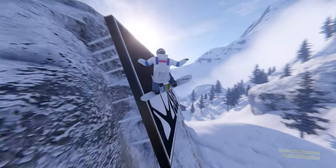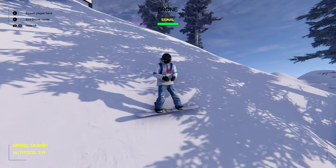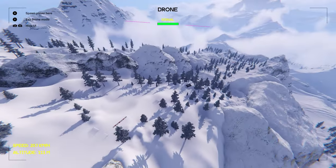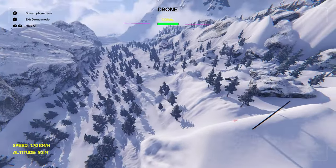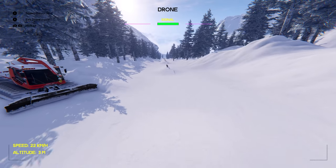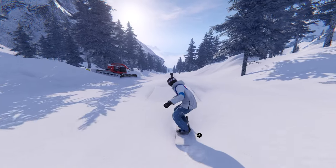Hey guys, we are back in Shredders and we have returned to the four lines mod map. In my last video we rode one section, but we weren't able to spawn over here to ride the rest of the map — we only rode one line out of the four. We're gonna start from the left and work our way over. To spawn, I press T on my keyboard, set position to set the border cross spawn location, exit the drone and respawn, and here we are.